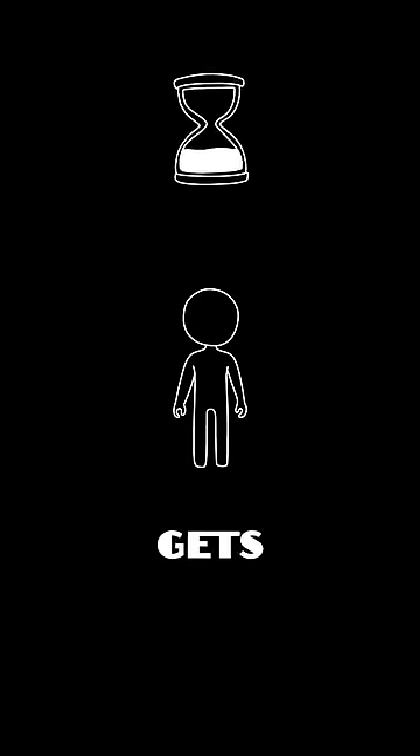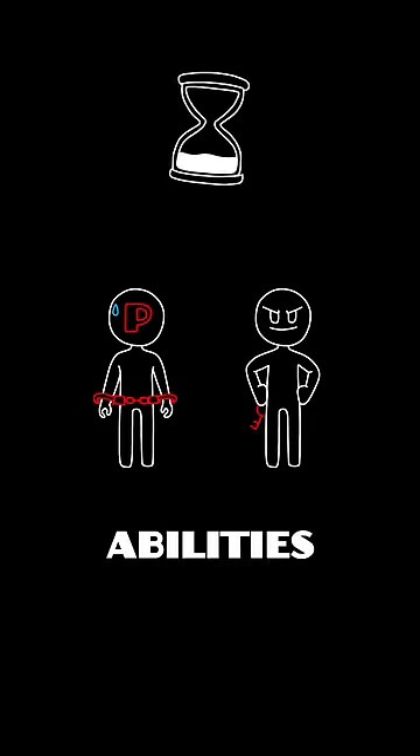Hint number five: this character makes three appearances in a movie. Final hint: when this character gets too close to the player, they will disable one of their abilities.